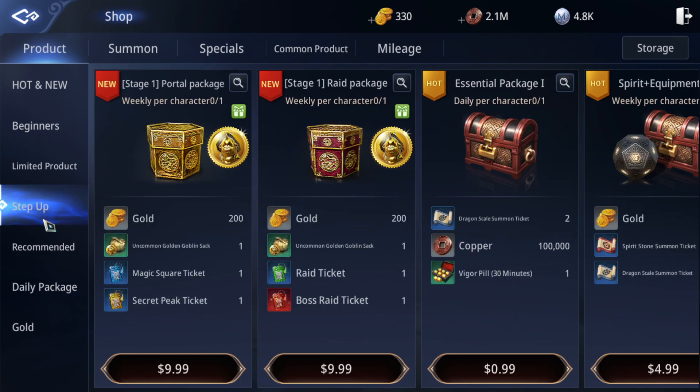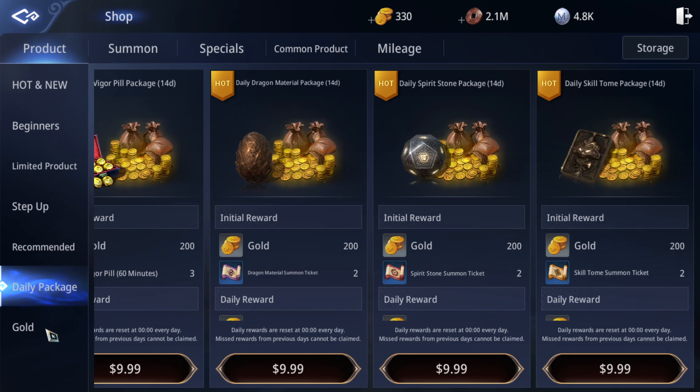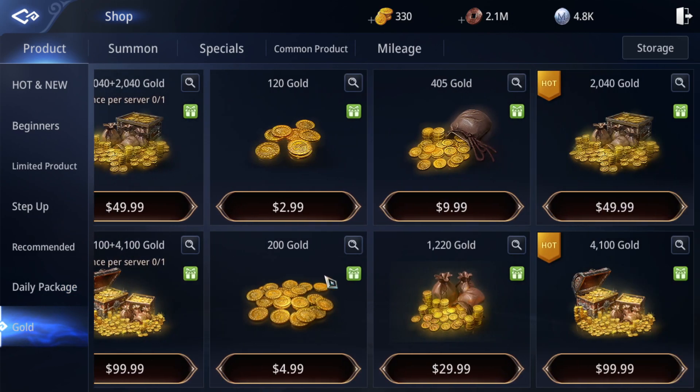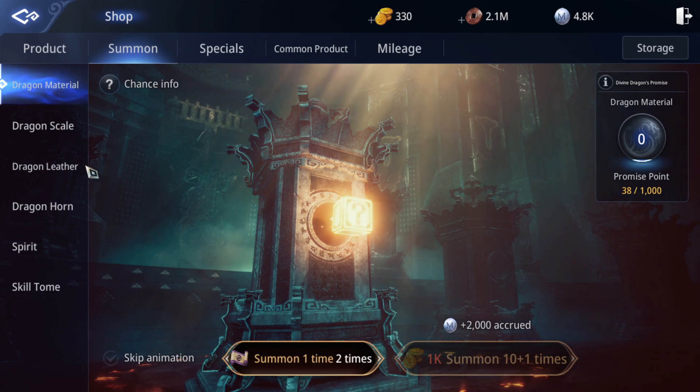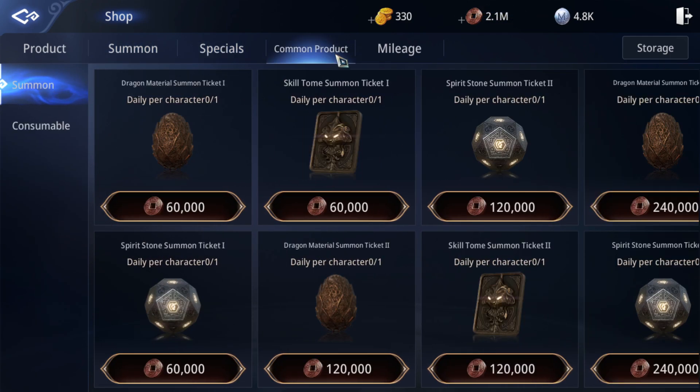Maybe I made a mistake — just call it step up. I said daily shop and they misunderstood. They cannot find this item. Okay, over here we can summon — special okay. This is what we need to buy daily. For reference, check my old video.